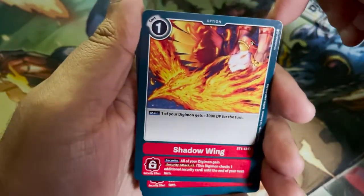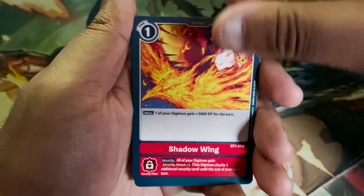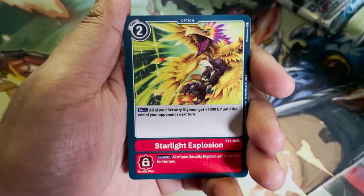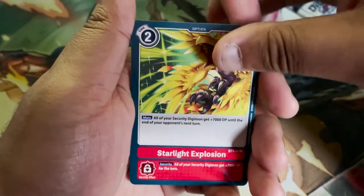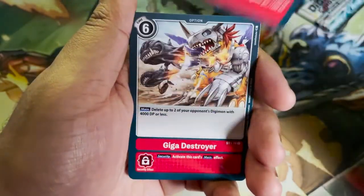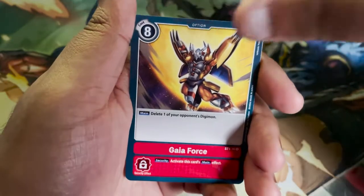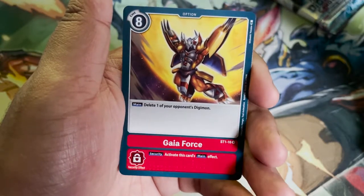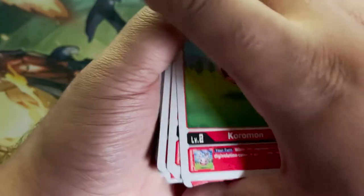Shadowing — that's an Option card. Notice they have a main effect but also a security effect. I just downloaded the app today on my iPhone — I had it on my tablet and kind of dabbled with it but wasn't a huge fan. I want to give it another try on my iPhone and see if it clicks this time. We've got Giga Destroyer — two copies — and then two copies of Gaia Force: 'delete one of your opponent's Digimon; Security: activate this card's main effect.'